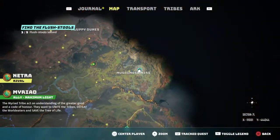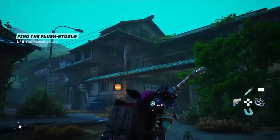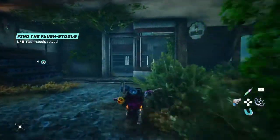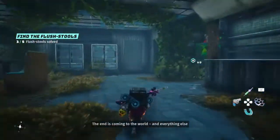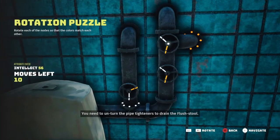Here in the Clear Way is where we're going to find our fourth flush stool. You're going to need to find this building here, go ahead and run in through this door, turn to the left, and you're going to find this flush stool right here. Go ahead and come in here.